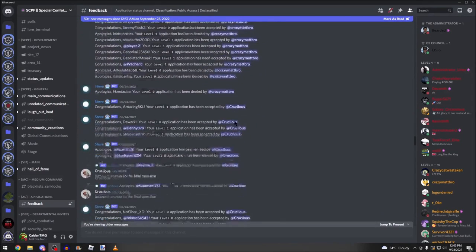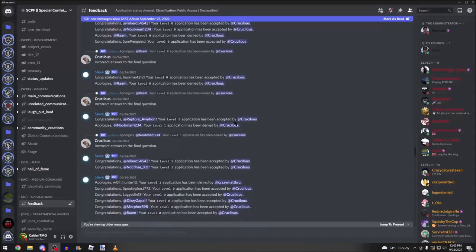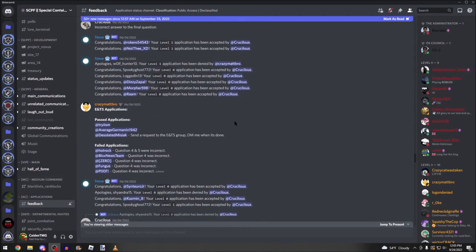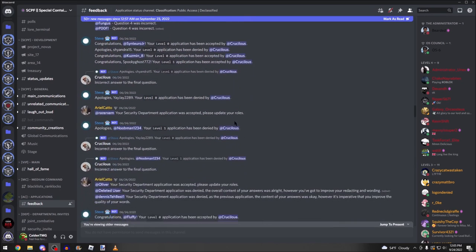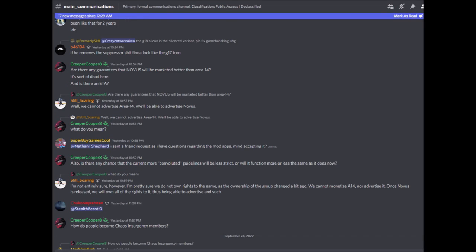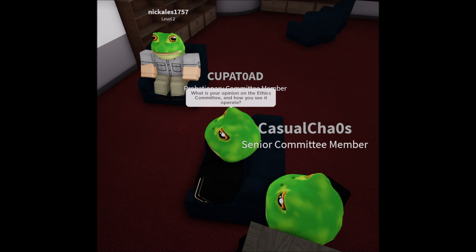Level 4 personnel handle level 2 applications. Departmental applications are handled by the respective departmental high command. So, if within 48 hours your application has not been read, DM the proper authorities. If you ever have any questions, feel free to ask them in the main communications channel of the Discord server. Please note that you cannot ask for application answers — you must come up with your own answers for all application questions.